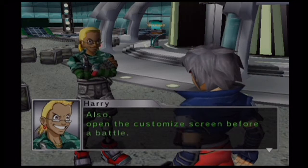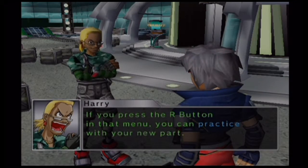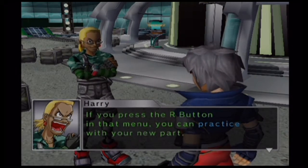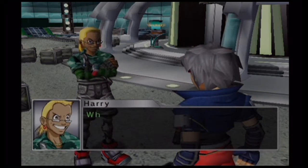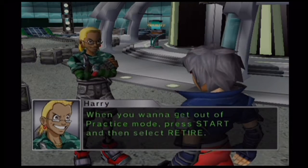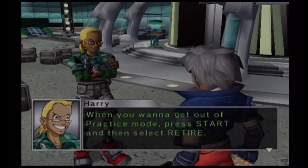Also, open the customization screen before battle. I forgot to mention this part: if you press the R button in the menu, you can practice with the new part. When you want to get out of practice mode, press Start and Select and Retire.